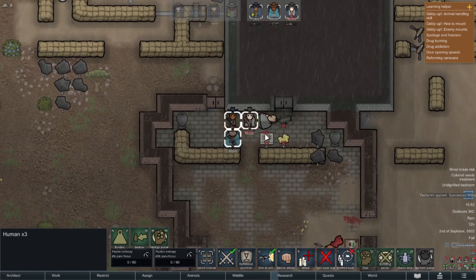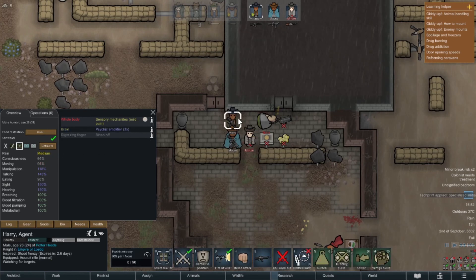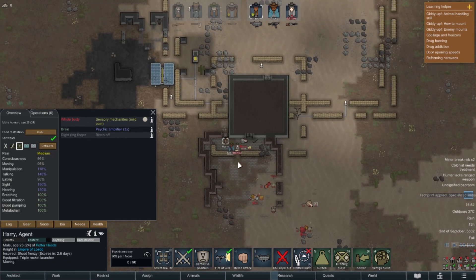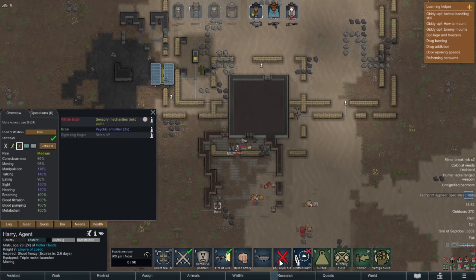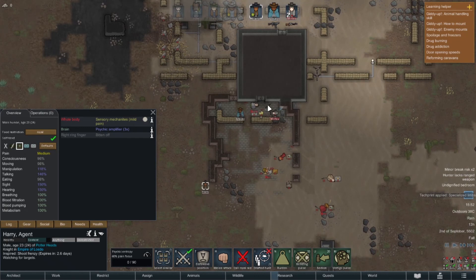We've got ourselves a rocket launcher now. Harry, you're no longer drafted - can you equip that rocket launcher? Awesome. Let's use it to take out the turret power sources. Actually, I think the triple rocket launcher is a one-use item and she just didn't get it off. I just wasted the rocket launcher - that was definitely the wrong move, but I'm OK with it. It was fun.